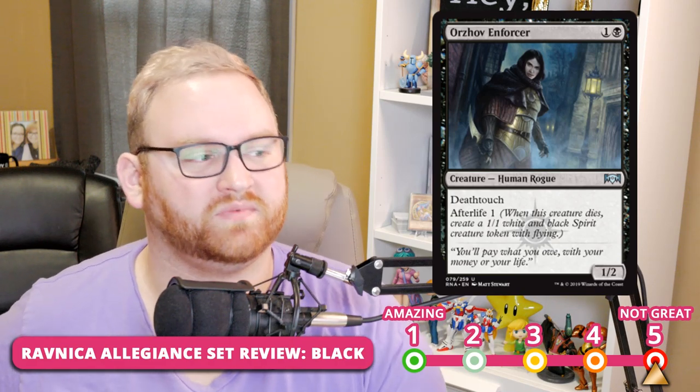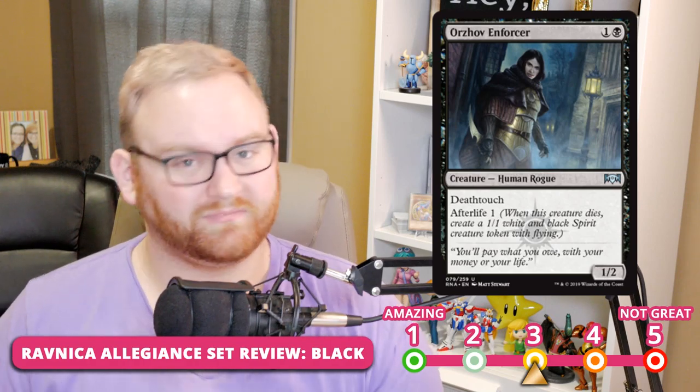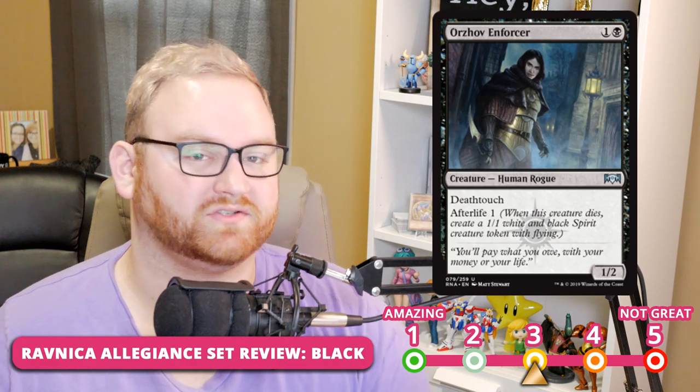Next up, we have Orzhov Enforcer — a 2-mana 1/2 human rogue with Deathtouch and Afterlife 1. Here's a Deathtouch card that will see a lot of Standard, Draft, and Sealed play. It's a solid 2 on the scale — really powerful. It trades with something due to Deathtouch, but it also gives you a 1/1 flyer, so you're essentially trading up. For Standard, it's probably a 3 — will see some Orzhov and maybe Rakdos play. I love that it's doing so many things for just 2 mana.